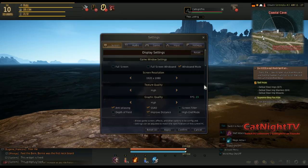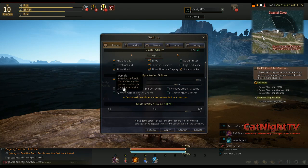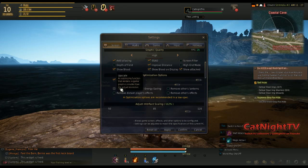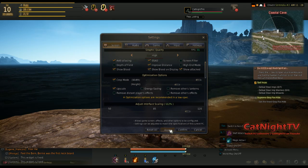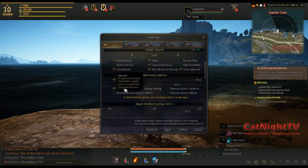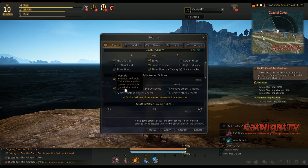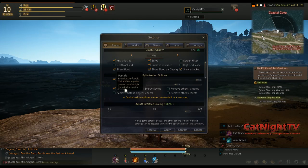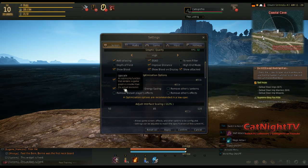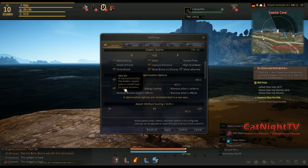Another thing you can go through and do is Pop Scale, which basically renders the in-game graphics smaller than actual resolution, so that can actually save you a lot on FPS as well. As you can see, mine is now all the way up to 30-40 somewhere in there.